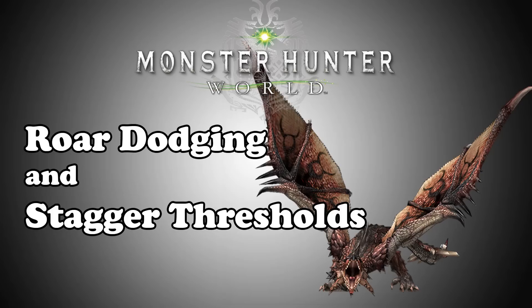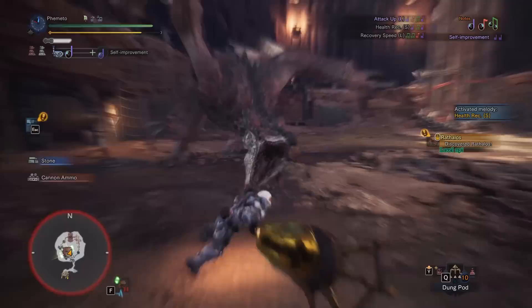Good afternoon Hunters, and welcome back to the Gunners Guild. I'm going to do something a little bit different today and actually try to help out a little bit. I'm going to cover Roar Dodging and Stagger Thresholds. Learning and mastering these two techniques is going to make you a much better player overall, regardless of the monster you fight or what weapon you use.